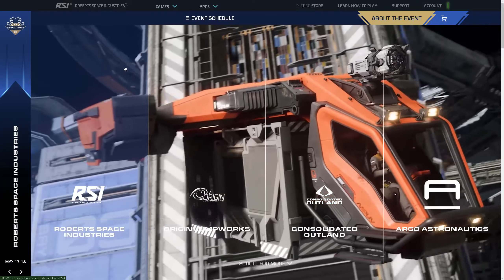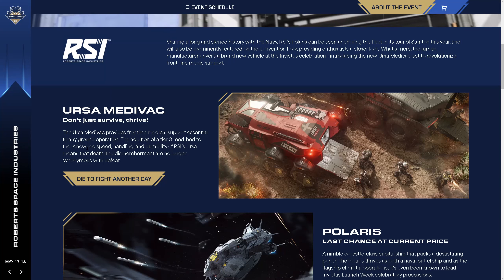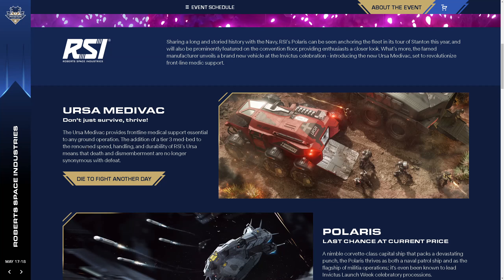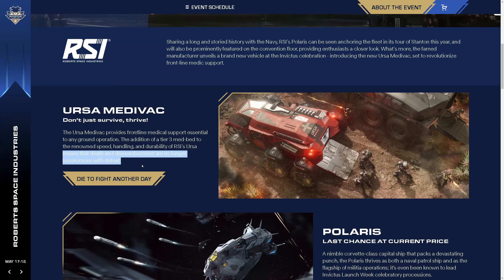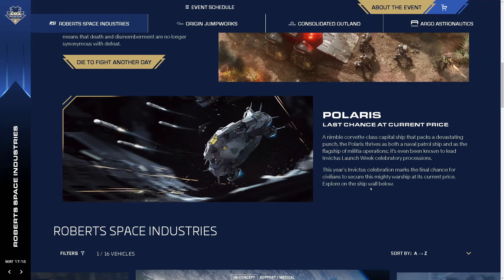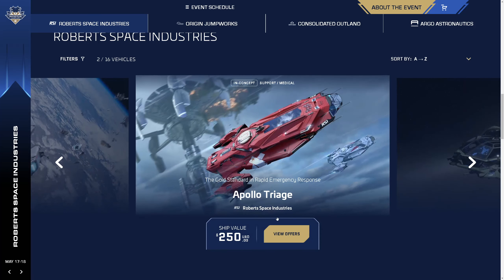Let's have a quick look on the RSI website. On the top we have the Ursa Medivac — it provides frontline medical support essential to any ground operation. 'Means that death and dismemberment are no longer synonymous with defeat' — that is some great writing. And my beautiful Polaris, a nimble Corvette-class capital ship. Of course those aren't the only RSI ships for sale today — they've also got the Apollo Medivac Triage. This one you used to have to complete a specific game to be able to buy, so it's cool that you can now.